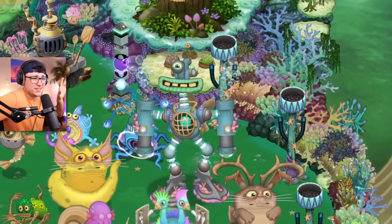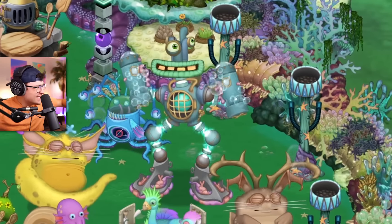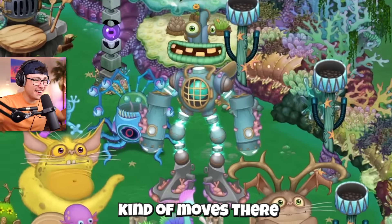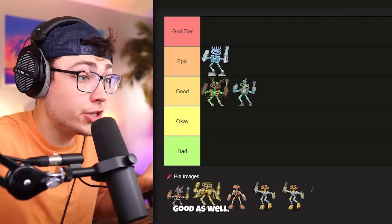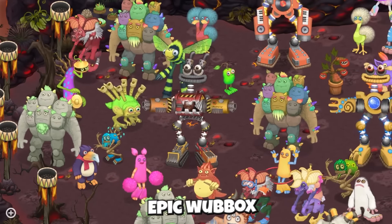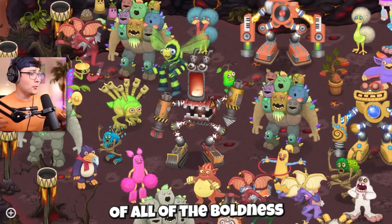I love the underwater element that we get with this monster — we really get the sound of the bubbles, the suckling arms, and how the fan kind of moves. This is a good Wubbbox, guys, but I don't think he's anything insane, so I'm gonna put him in 'Good' as well.